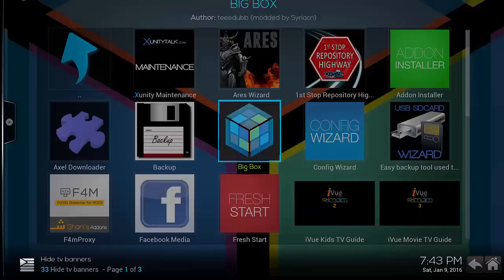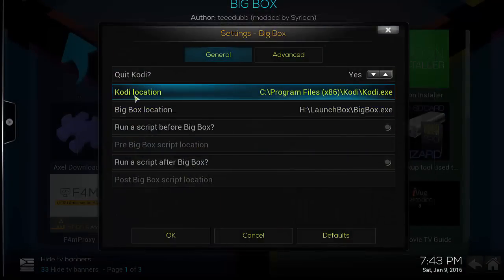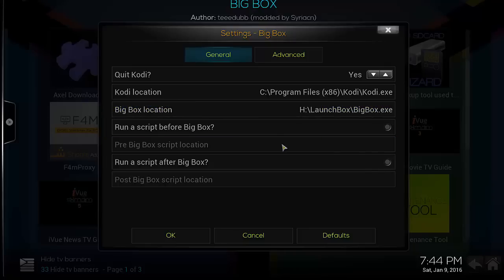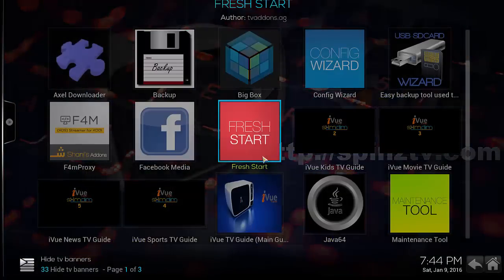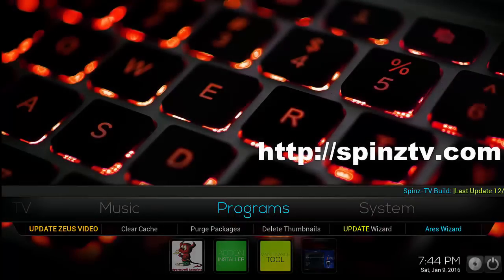Go out of there, go into Programs, and Big Box will be there. Right-click it, go to Add-on Information, then Configure. It's really easy — you just set the path to Kodi and then set the path to the LaunchBox Big Box executable. One cool thing: this script isn't set to work only for Big Box. I actually put this link to HyperSpin and changed the name to HyperSpin, and it'll actually launch HyperSpin too — but that's another story, I might do a separate video on that.